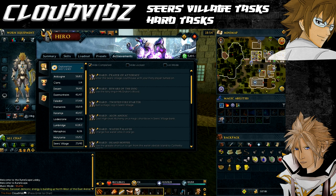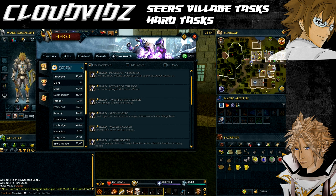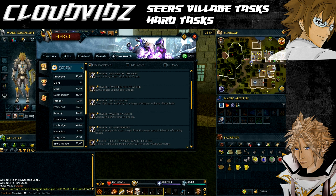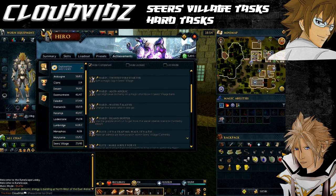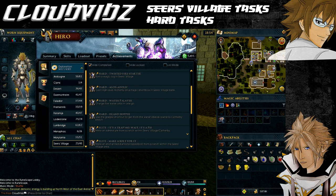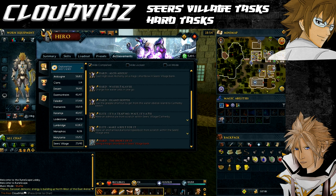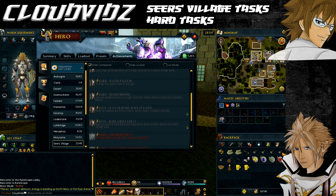Before we begin, I'm going to go through all the requirements and items needed to complete all of the tasks. For quest requirements, you need to have completed King's Ransom, Fairy Tale Part Two (Cure a Queen) up to the part where you can use the fairy rings, the Family Crest, and Legends Quest.